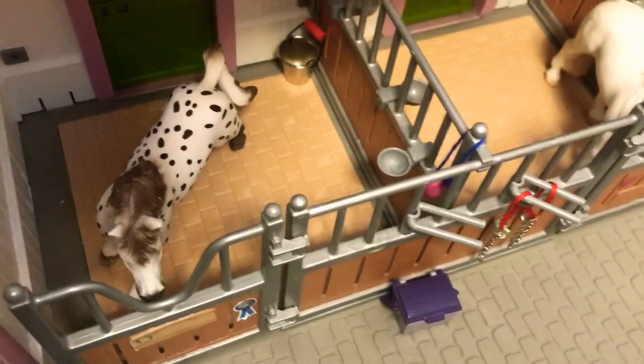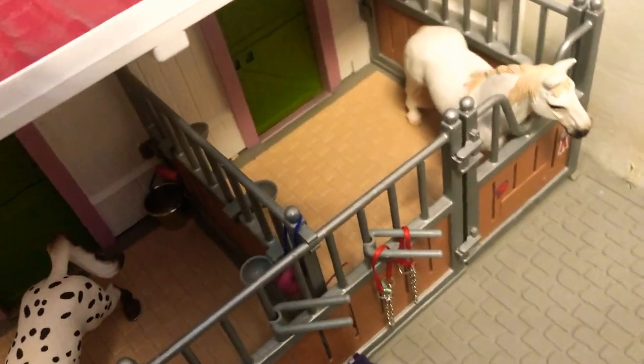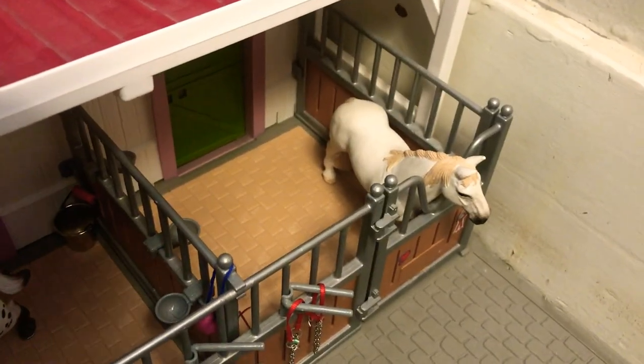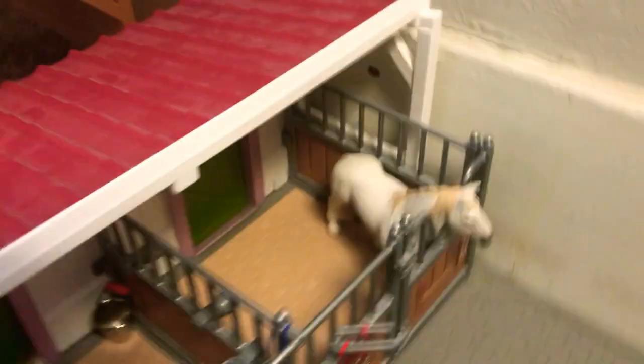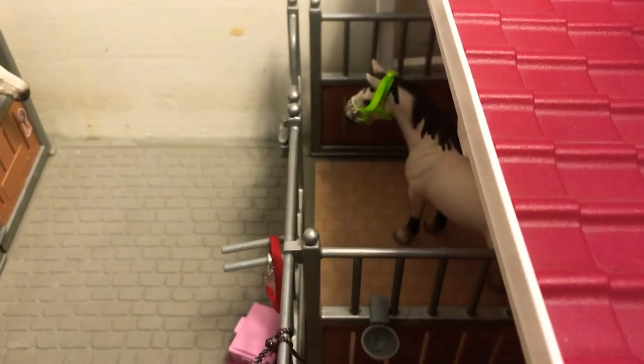And then in here is one of our other main barns, or show barn, I guess. So this is Ghost, my Knabstrupper — he's a gelding, the rest are stallions. Right there is Miracle, my Tennessee Walker gelding. And then here's Cowboy, my Hanoverian stallion. And then right there is Aladdin, my Tennessee Walking stallion.